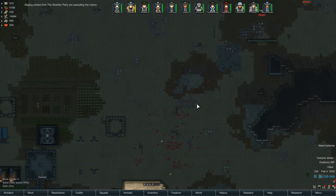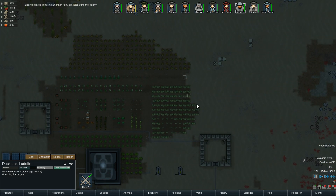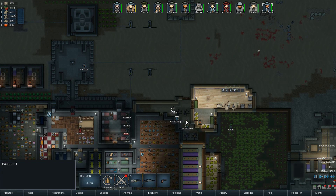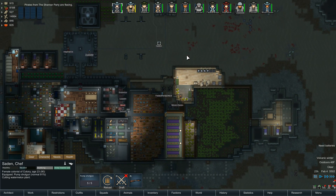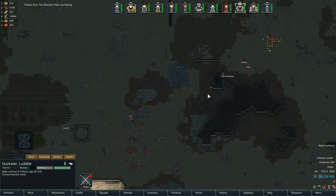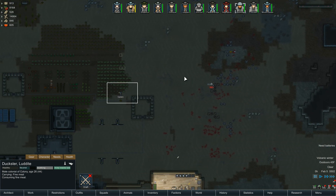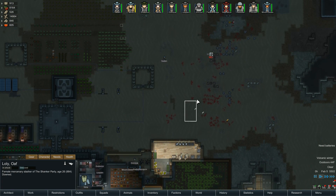They're going to assault the colony, which is fine. Viper's going to die but we can totally capture Lolly. Let's capture Lolly. You guys can stop firing though — please stop firing the mortars. Penguin, you're loaded up, you can go. I'm going to micro this before I continue talking.